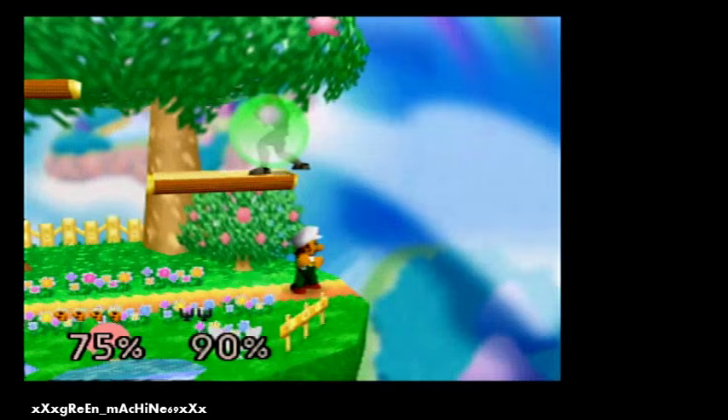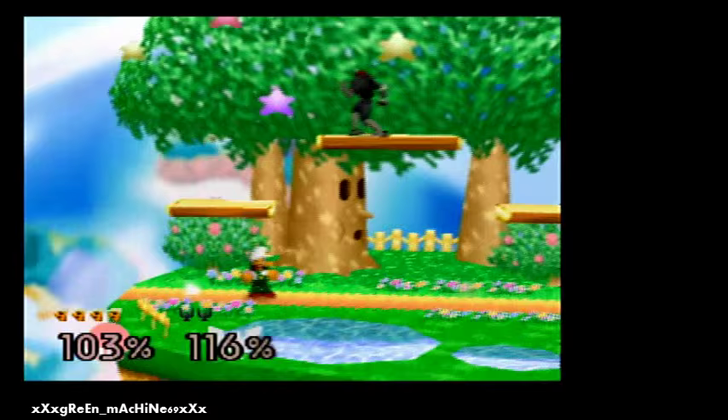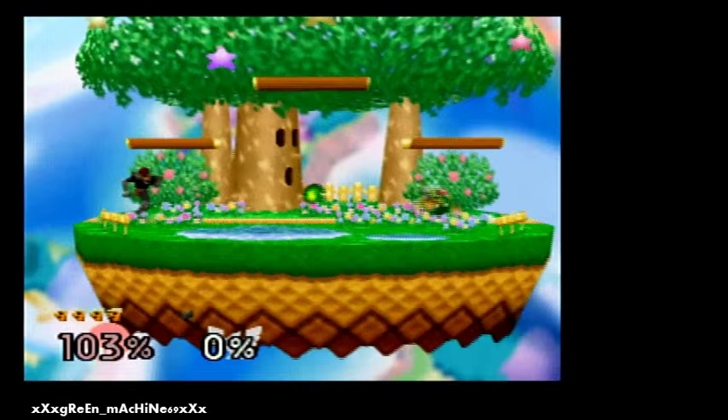If you can't get the up B, or if you want to do something stylish like a weak up air, you can carry them up and backwards. Another option is the tornado, which is weaker than the Shoryuken's initiating frames but still sends the opponent straight up and kills them pretty well.